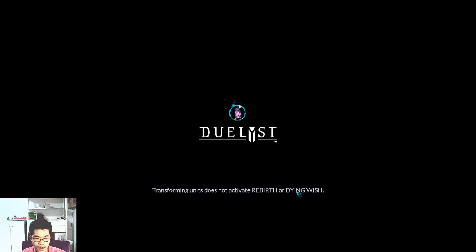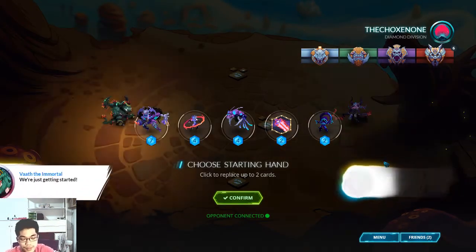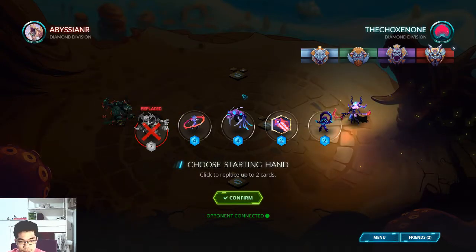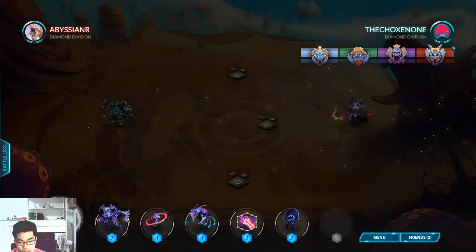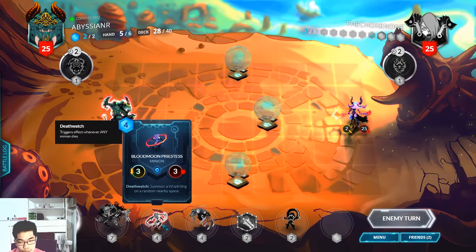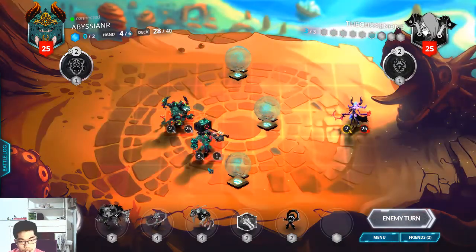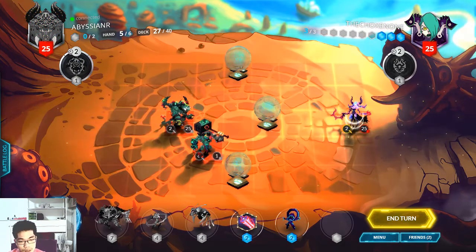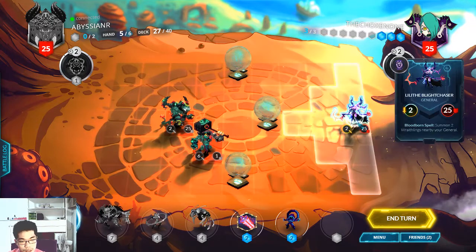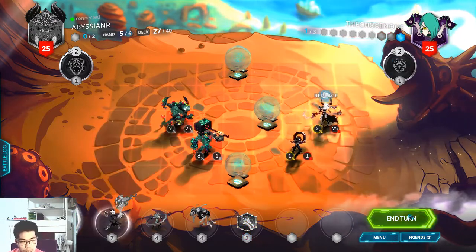I got a lot of crates but I don't have keys. These two are pretty good. Last time I made a mistake and played my Blood Moon Priestess a bit too close to my enemy, and it sure hurts. I planned Laksa. I really don't want to get hit by that guy, so I'm gonna move a little bit and play my Jaxi here. I can just replace that — I should have done the replace earlier.